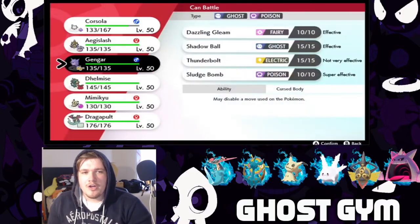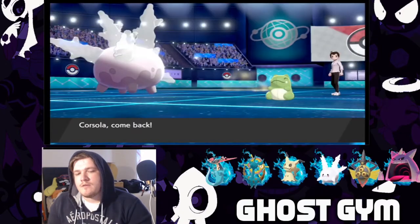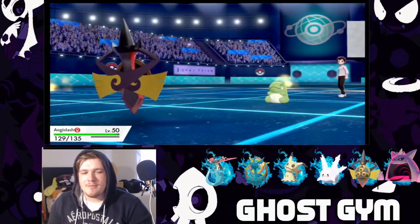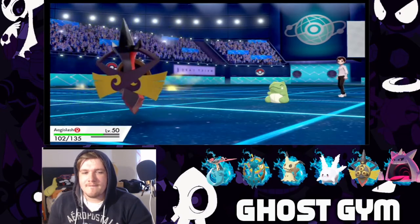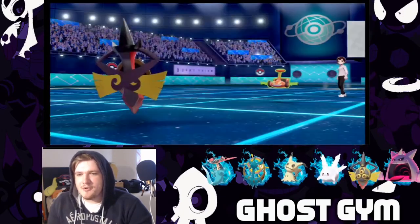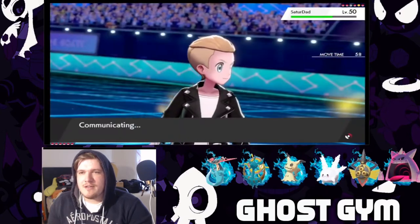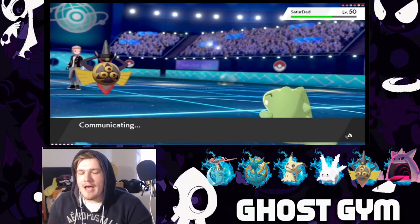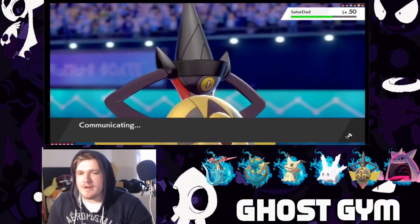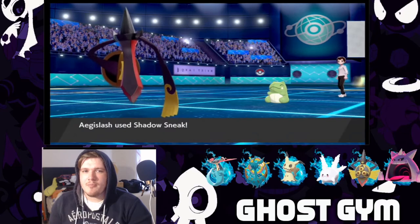The nasty plot setups are on the way, I know they're coming. So we're gonna go ahead and do a huge switch into Aegislash because the nasty plots are coming. We're not gonna get poisoned, we'll take some spike damage but no poison. Sticky web yeah, that's fine. Nasty plot — here it comes. Go ahead with your setups, I know you're doing them. We're gonna go ahead and do a shadow sneak which should break the substitute.